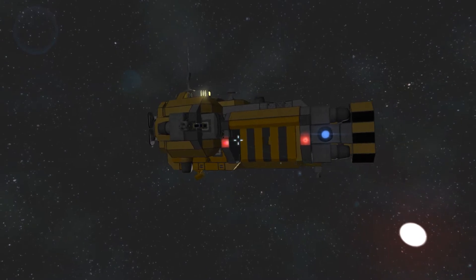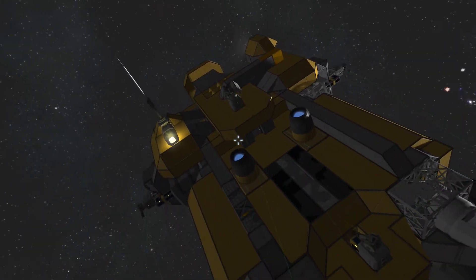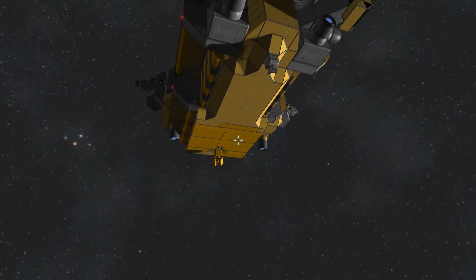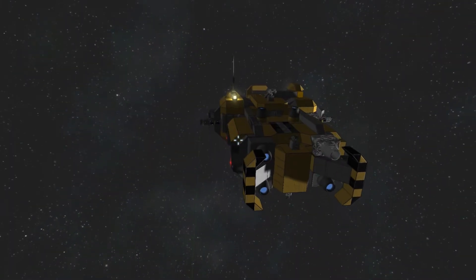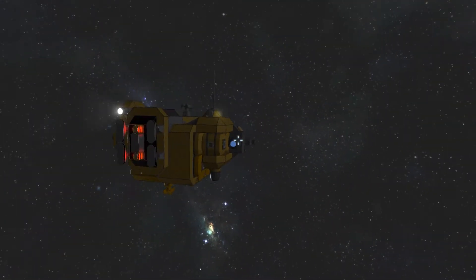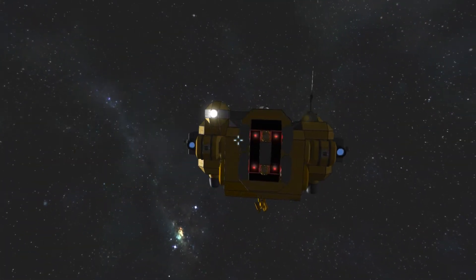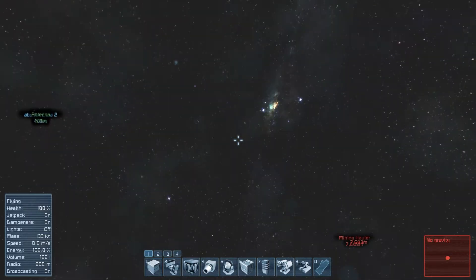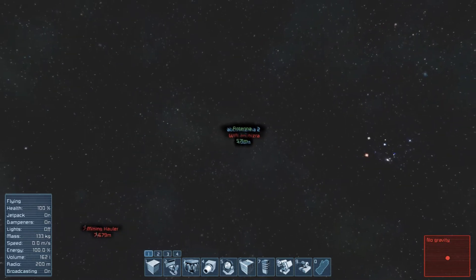It should be all round. So there's one, two, three, four... five turrets and a missile turret. No — five gatlings and a missile. Oh. You own these. What? You own it. Oh, that's right — I have access denied. I broke two of them.